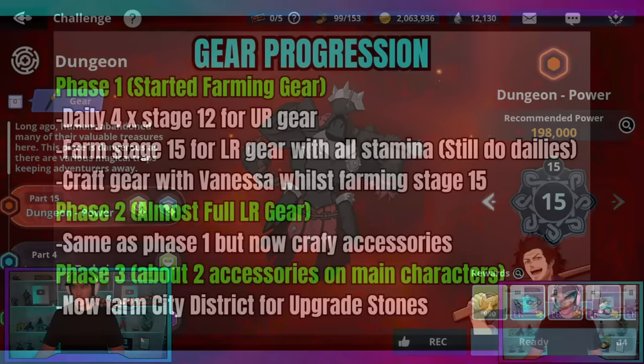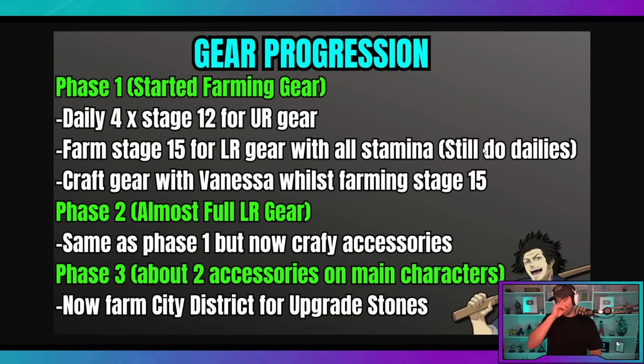After that, we're going to be farming stage 15 for LR gear with all of our stamina. Do your four dailies, and then all of your stamina goes into farming stage 15 to try and get LR gear. The other gear doesn't matter since we'll use it for crafting, but still do your daily limited challenges. Anything else you need to do with your stamina for the day, do that first — but all excess stamina goes into stage 15.